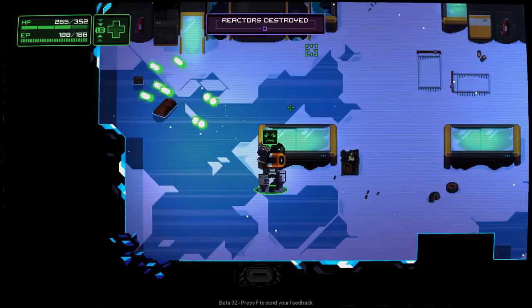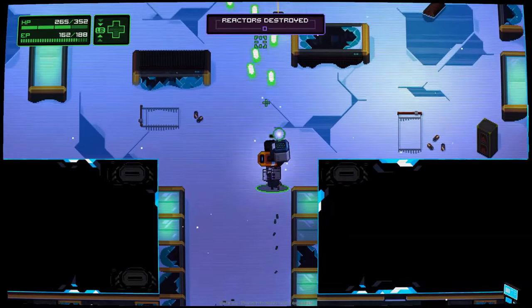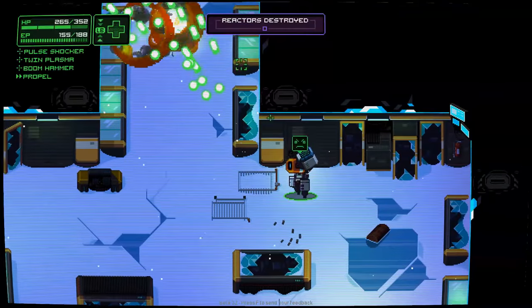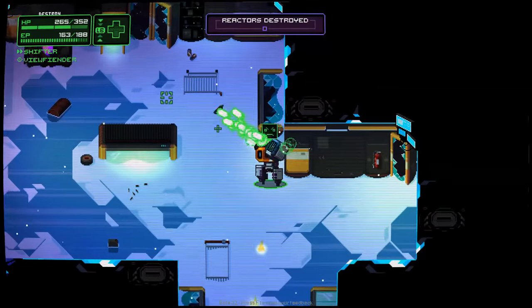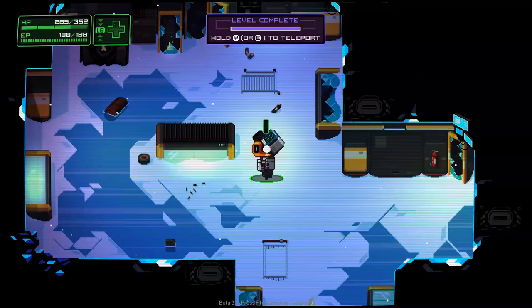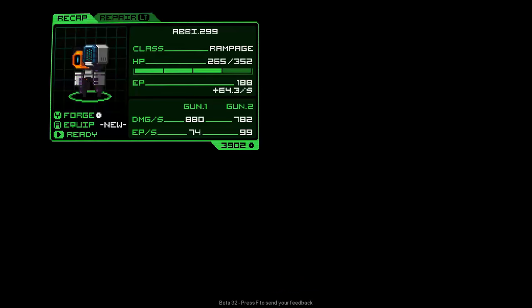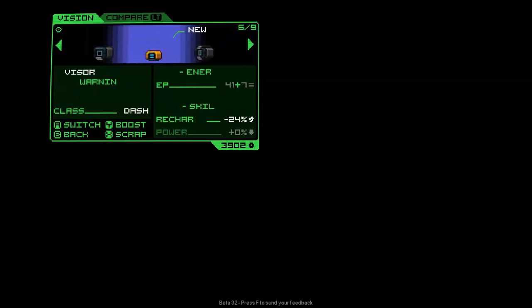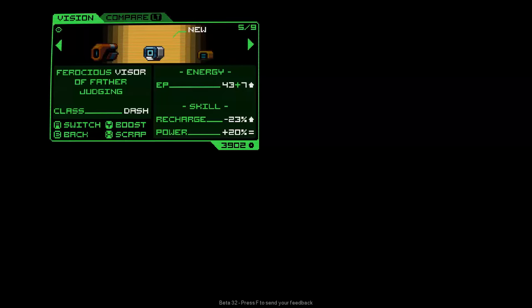That way I can sort of focus my fire and just fire ahead a little bit, which helps keep things a lot safer. So, the rarity of items - you can kind of tell by the number of prefixes, but it's the color in the background light. The orange ones are the best ones, basically.